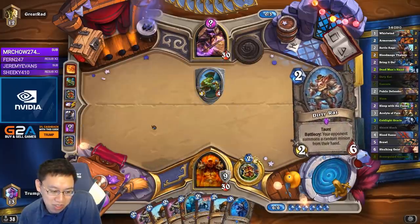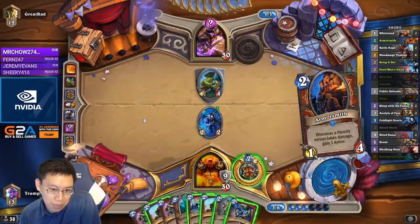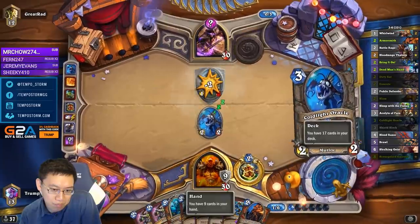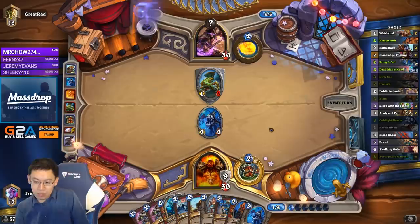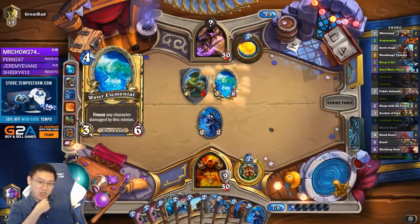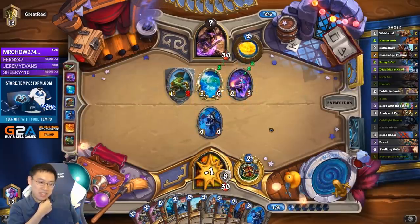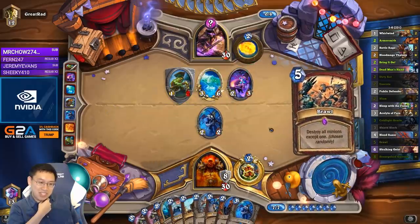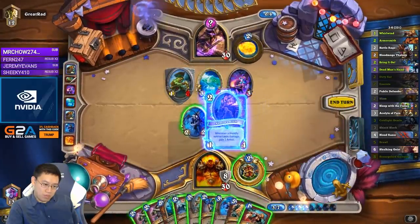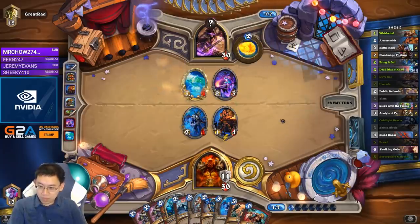Alright, so I can make him burn one card. That's fine. Actually, I was thinking about this — the Exodia matchup might not be that bad because you run the Dirty Rat in your deck. So you can actually cycle through your deck fast enough, possibly, to Deadman's Hand the Dirty Rats, and then just start ratting.